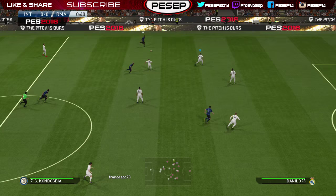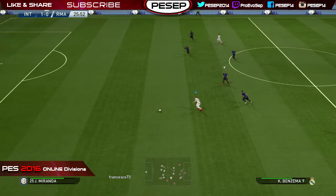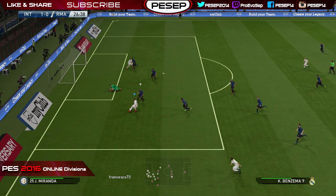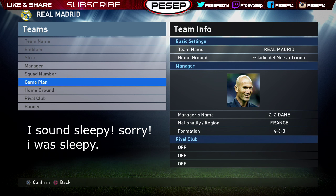In the previous episode of online divisions I showed you some gameplay with Real Madrid, talked about gameplay and gave you tips with button inputs. If you watch the previous two episodes using Real Madrid you will see the gameplay. In this episode I'm gonna get straight to the point and show you how to set up Real Madrid's best formation. You go to edit mode, save everything in edit mode choosing Real Madrid, then go to the game plan.